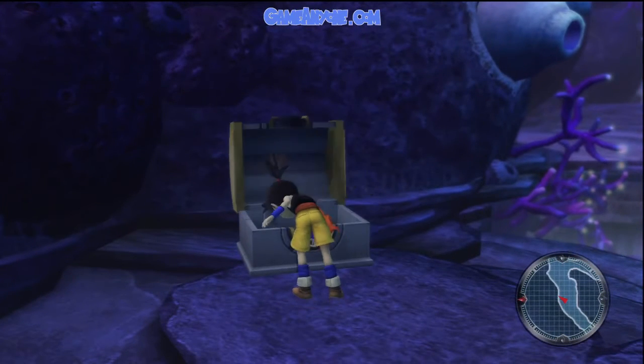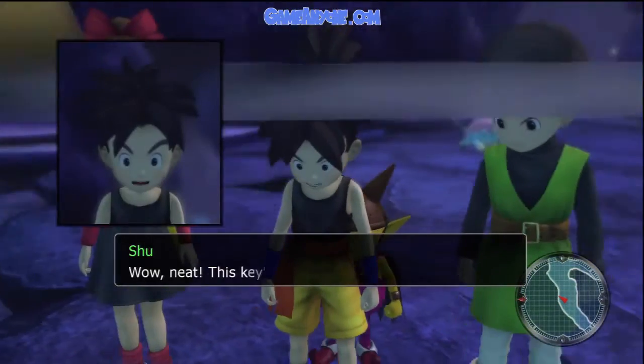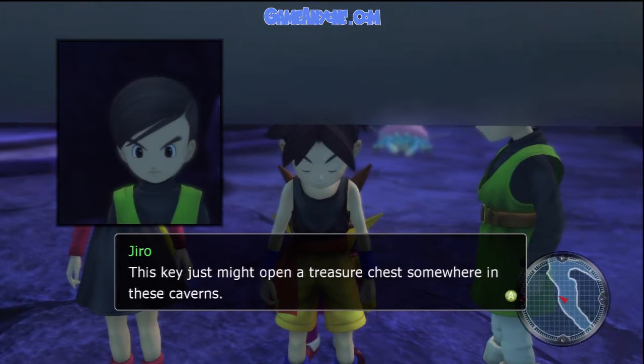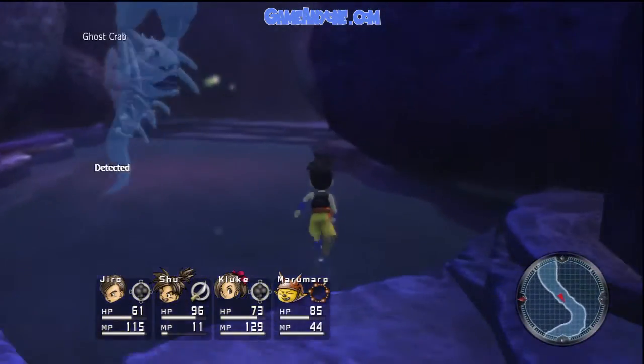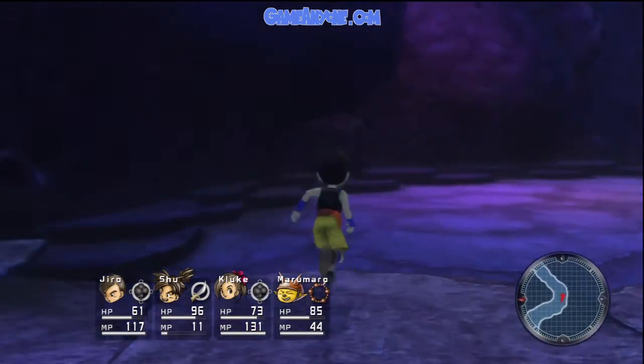What did we get? Fish-shaped key. This key is shaped like a fish. This key might open a treasure chest somewhere in these caverns. Just avoided them barely — watch out for their speed attacks though. I have to zoom along.